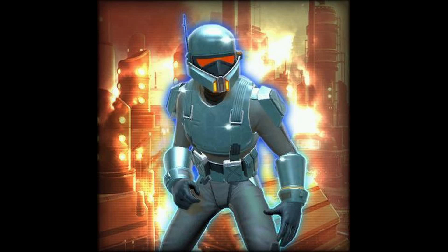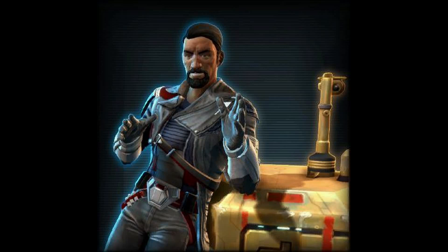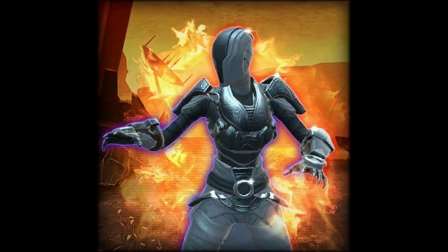Up next, the Unyielding Tracker's armor set — also part of the Spoils of War stuff. I kind of think it looks bland, but that's just me. Up next is the Deep Cover Operatives armor set, which is for direct purchase only. I kind of like how it looks — I might get it, who knows. Up next is the Calculated Mercenaries armor set, also for direct purchase.